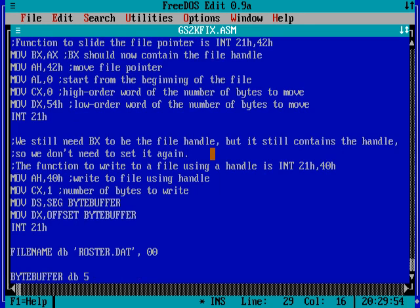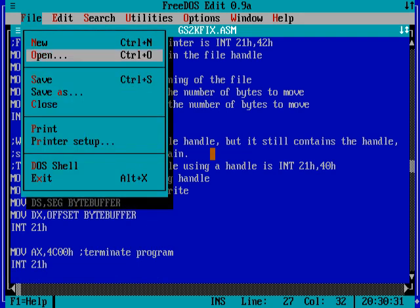If you want different ranks, you can change the byte buffer value. The highest rank in Gunship 2000 is Brigadier General, which has a byte value of 0BH. Let's go ahead and make them the highest possible rank — speedy promotion. And we must not forget to terminate the program properly, otherwise it will keep running and do crazy things with whatever's in memory. So we use the usual MOV AX, 4C00h followed by interrupt 21h to terminate the program.